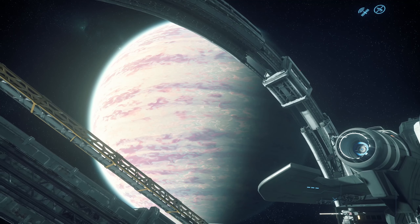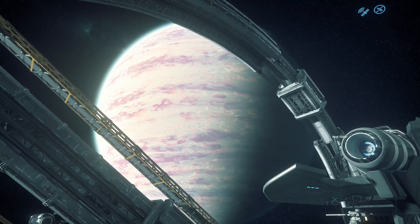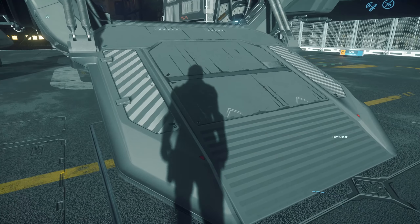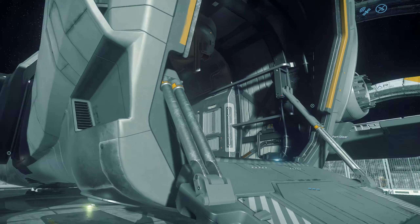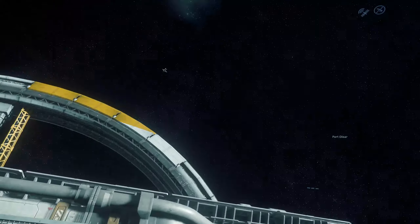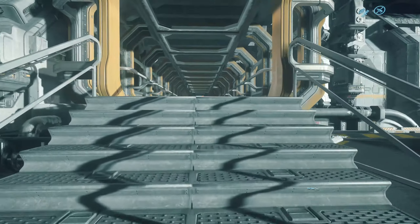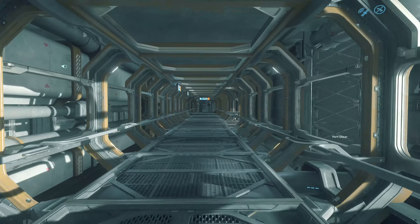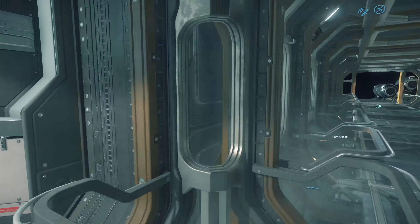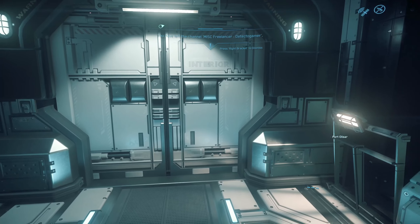Since you can't actually fly into the planet now — because it's a gas giant, you can't land on it — except there's Orison, which is a landing zone for it. So we came out through there and this is where we're going. This is the airlock to go into the station. Pretty neat.